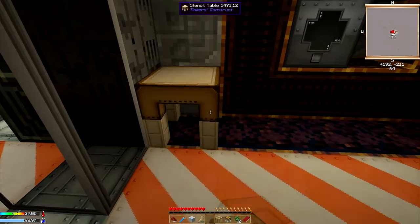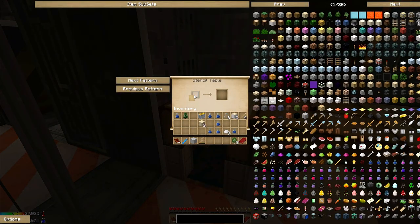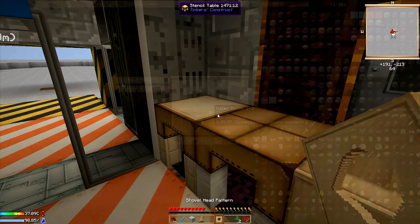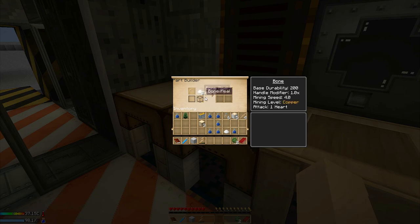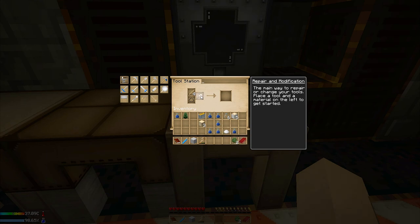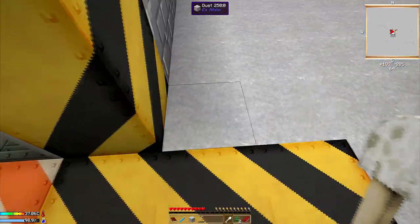I'll put them all right here — stencil table, part builder, tool station. I'll make one pattern for my shovel head and some other tools later. I don't have enough bone meal right now. You can make tool parts out of bone and bone meal, which is really handy. Sometimes it doesn't show up — just re-click it in and it'll show up, it's a little bug in the system. So I can make a shovel, and I have one bone meal to be able to repair it.